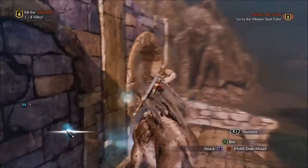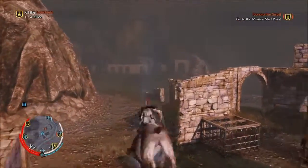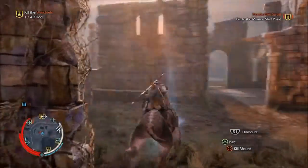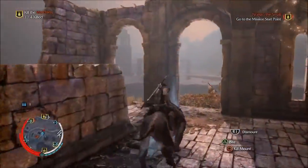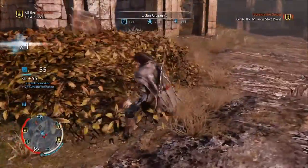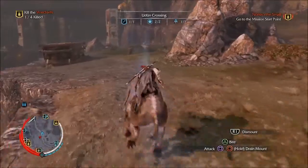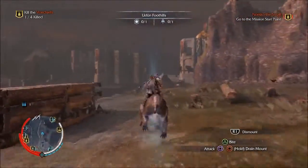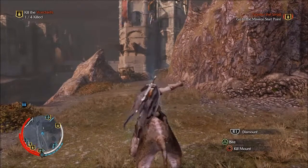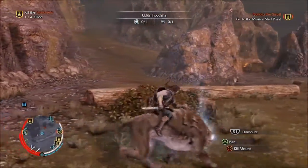So see — also, when you press the crouch button, you can kill the mount or bite — just kill mount or bite, which is usually the drain button. And then 'kill' pops up when you're near. That was terrible — that was stupid of me, I wasn't paying attention.